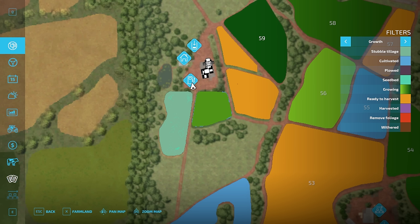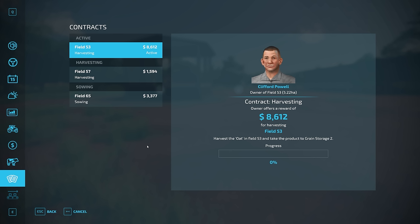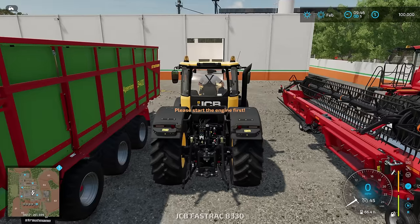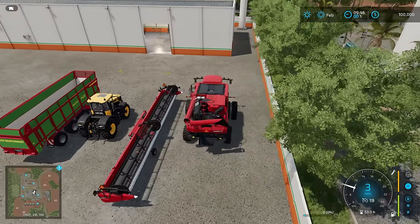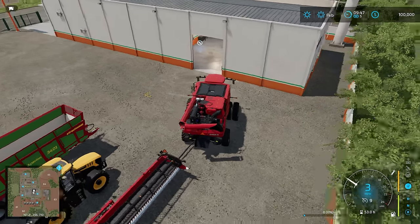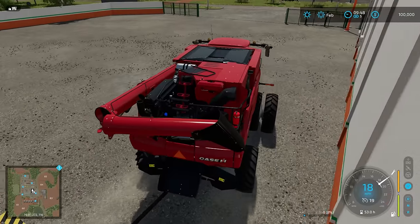Let's look at contracts real quick. We have this one to harvest - that's a good one. We're going to borrow the items for that, and it is field 53. So let's get started with that. We'll grab this beautiful Case IH harvester here with a nice size header, with GPS on it. Not a bad setup. Let's get the header attached and get out of the way of our tractor and grain cart.